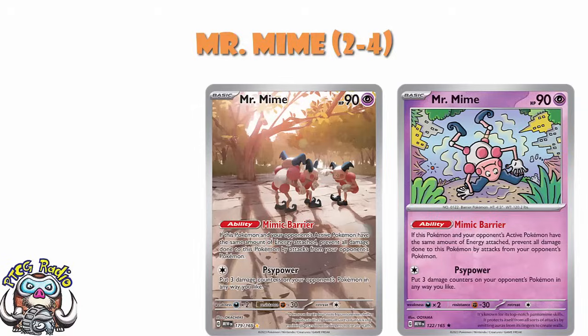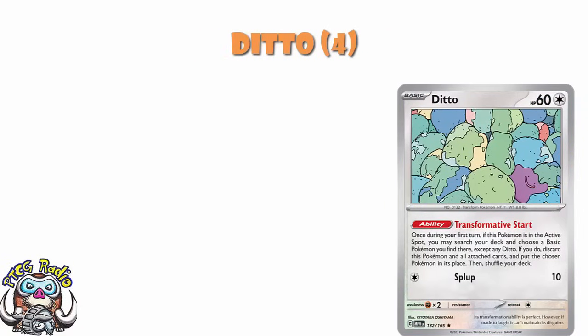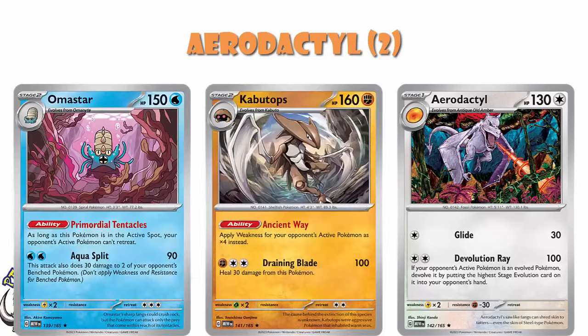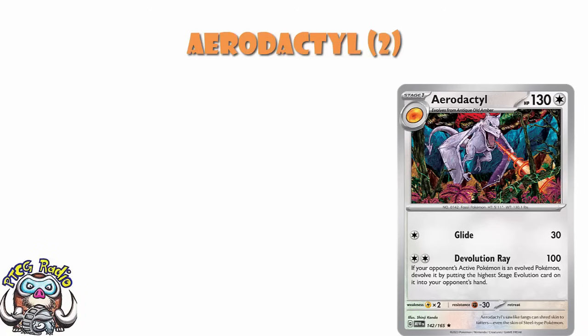One of the ones I think is personally most important here is Ditto. Ditto's got the phenomenal ability that lets you search your deck for another basic while discarding Ditto. For decks that want lots of Pokemon in your discard, this is great. But it also means if there's a basic you really want to start with, play 4 Ditto as well and you've essentially got 8 of that basic. Aerodactyl is a stage 1 fossil that for 2 energy can basically do 100 damage while devolving your opponent's evolution Pokemon — this KOs a lot at the moment, and I think it can fit into a lot of decks.